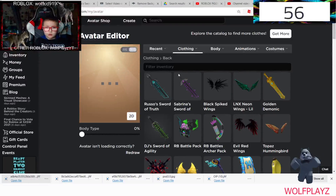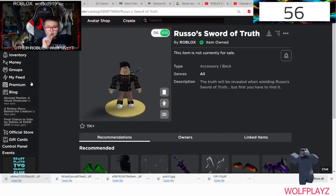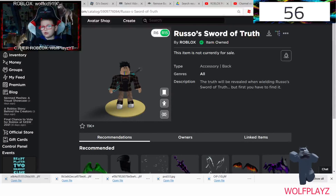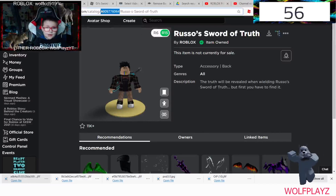On Safari on mobile, what you're going to do is put in the two A's, then click 'Request Desktop Site', then go to avatar, and then you're going to be able to do this the same way. Then copy the ID right here of Russo's Sword of Truth.